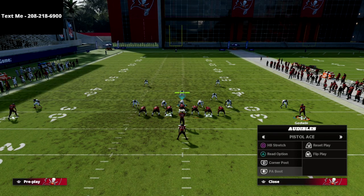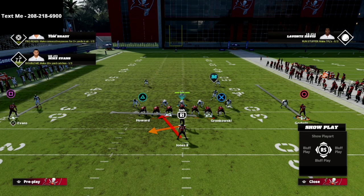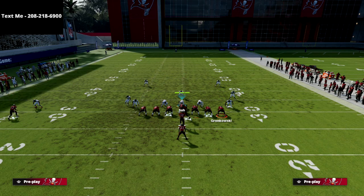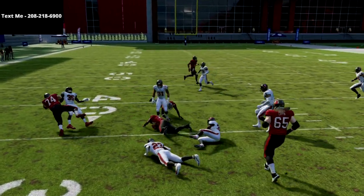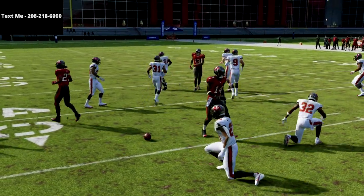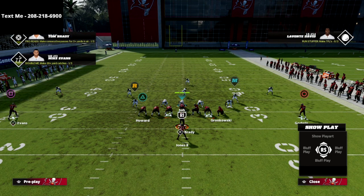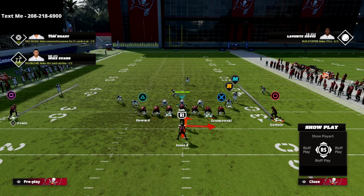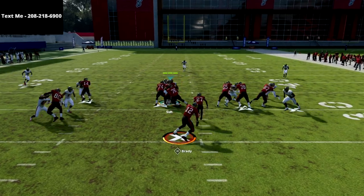One of my favorite little pro tips out of running this strong power is to flip the play so it's going to the left and then just motion the circle receiver to the left. It's going to give me a little bit of a numbers advantage, just like so, and I'm able to continue to run my favorite run in the game. Another little pro tip is off of that — I like to basically flip that read option so the read option is going backside. Now we're just going to isolate that read option.